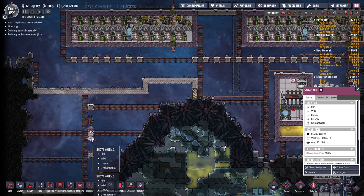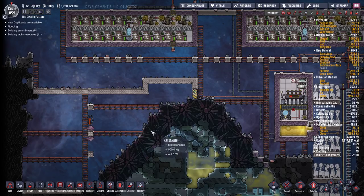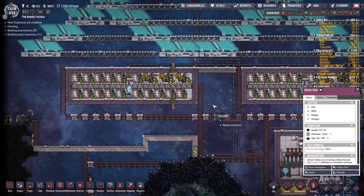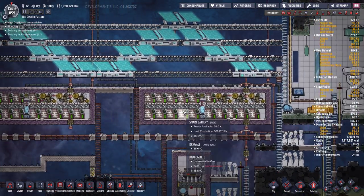Shovel voles have a bit of a weird quirk at the moment — they drop 10 kilos of meat when they die. That's five times as much meat as a hatch, meaning you can make five barbecues out of a single shovel vole. So I'm definitely going to experiment with farming them later because they seem like they would generate an awful lot of barbecue meat.